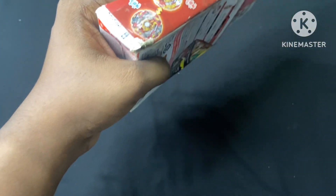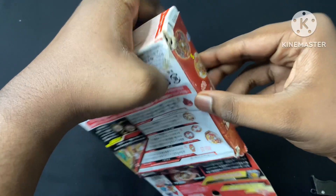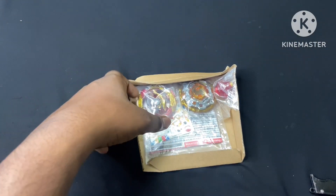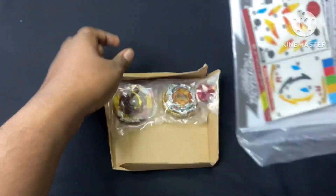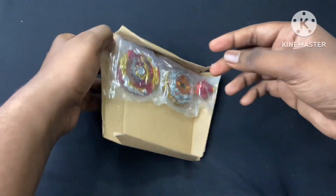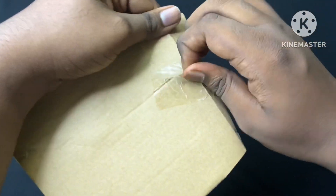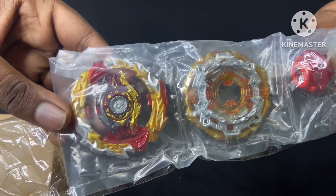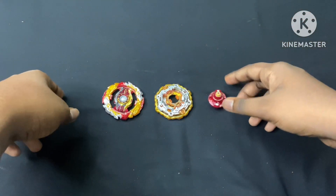This is the 2B chassis and unit driver, one of the best Sparking Chips. So this is our Spriggan — Spriggan and Slice. We have 3 parts of the layer.